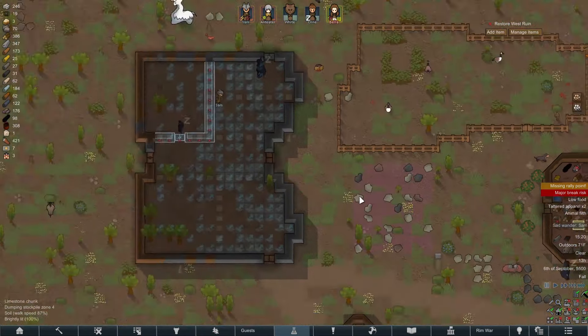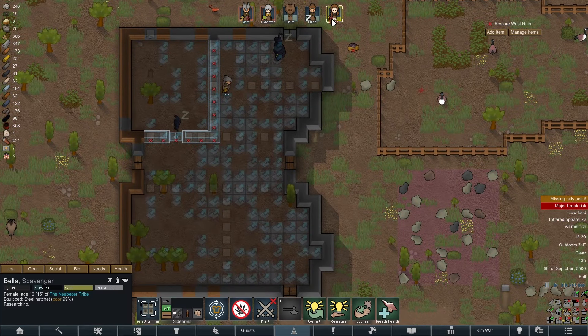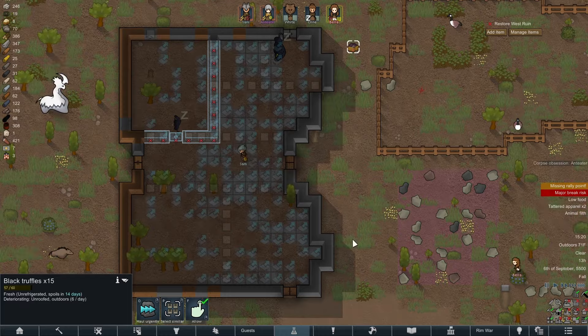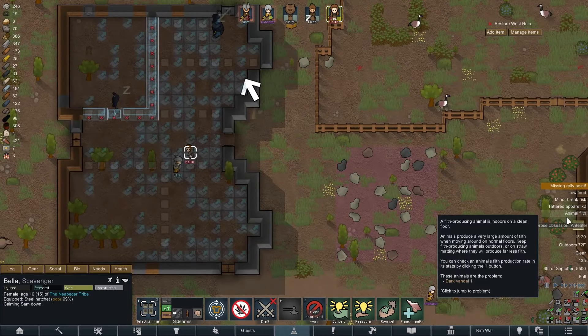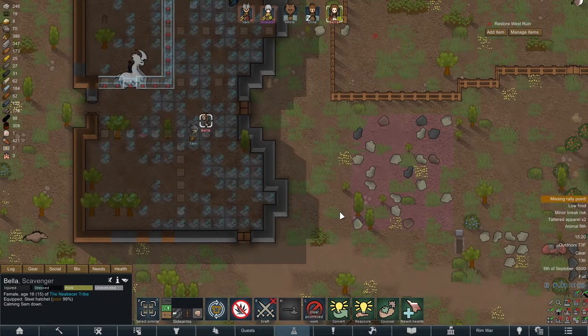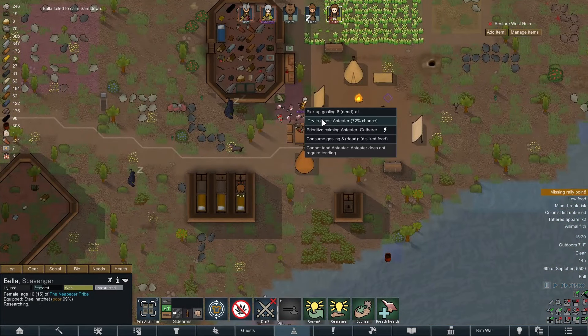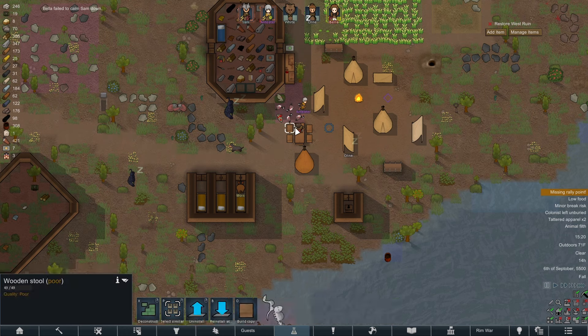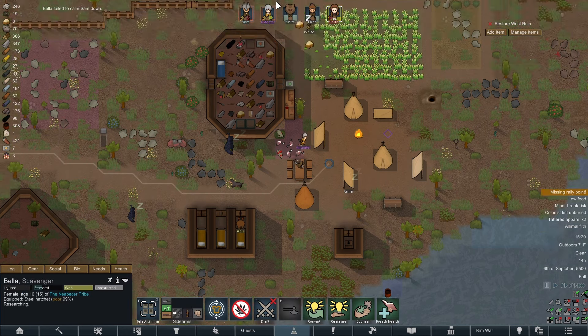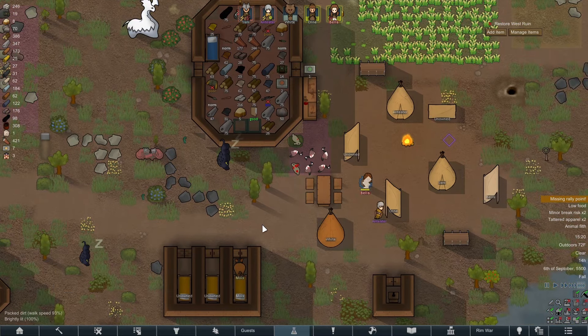Sam is now a sad wanderer — well, that tracks honestly. Let's see if we can't calm Sam down, but I doubt it. And now Anteater is having a corpse obsession. Mental breakdowns all around. Let's go ahead and re-bury Humps — don't need to leave a corpse out. That'll just drive everyone's mood down.